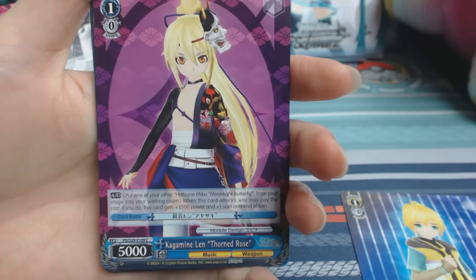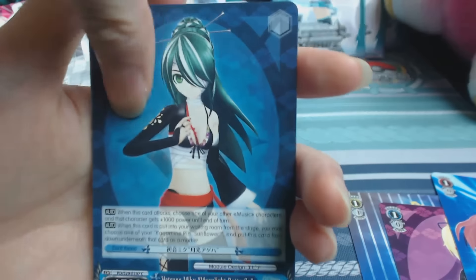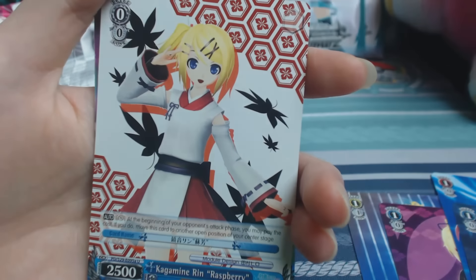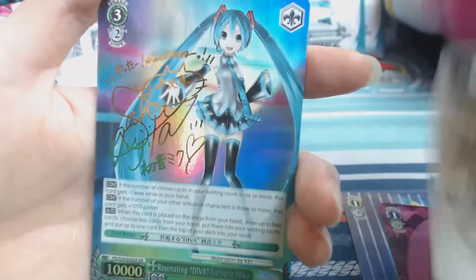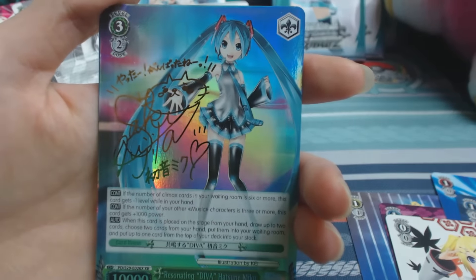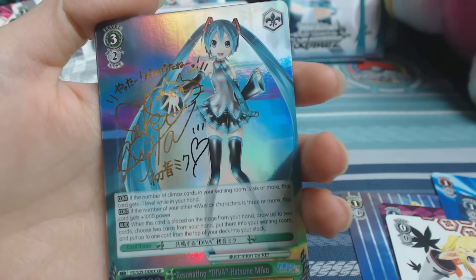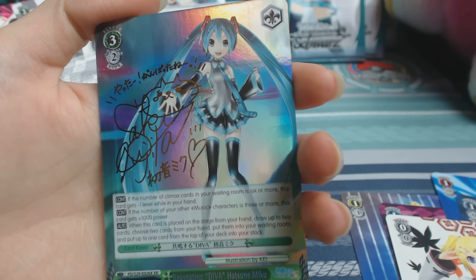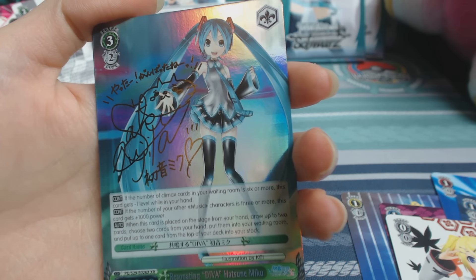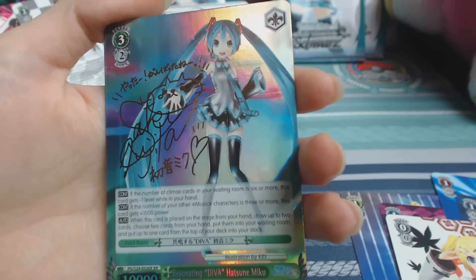Prince Len — always looks so cool. I like the color. The one with the signature — oh my god. This is a different foil from everything else. It's worth nine bucks. This thing is really pretty though.